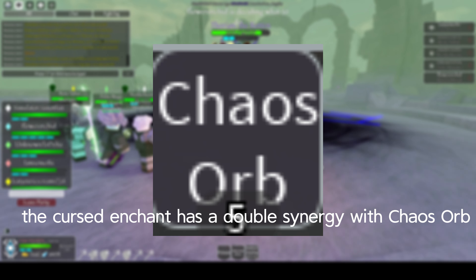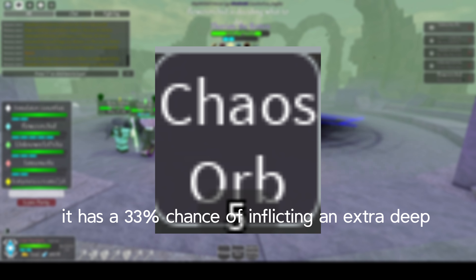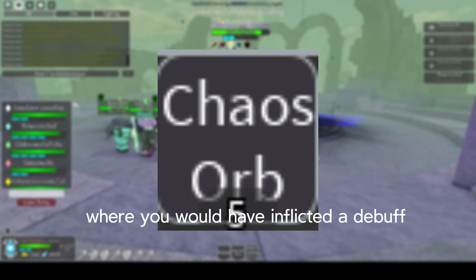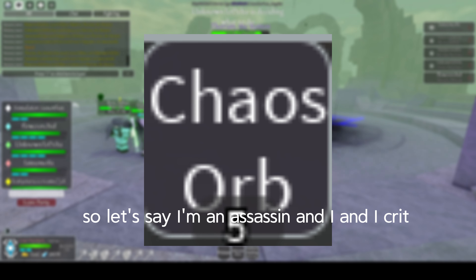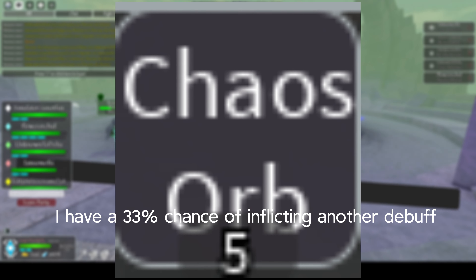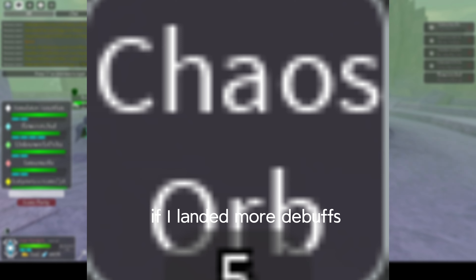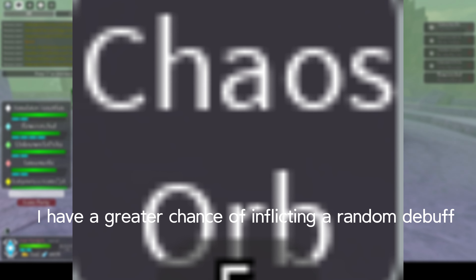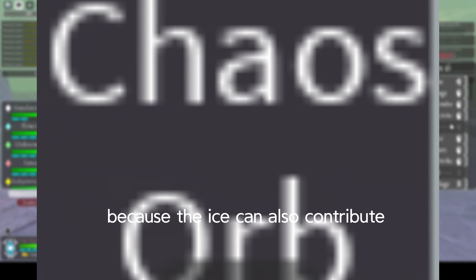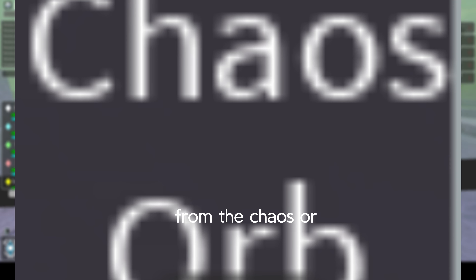The Cursed Enchant has a double synergy with Chaos Orb. Chaos Orb has a 33% chance of inflicting an extra random debuff whenever you inflict a debuff. So if I'm on Assassin and I crit, I have a 33% chance of inflicting another debuff. If I land more debuffs, I have a greater chance of triggering the Chaos Orb. This is also a triple synergy with Ice weapons, because Ice can also contribute a chance to inflict another extra debuff from the Chaos Orb.